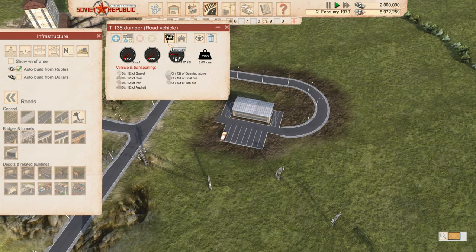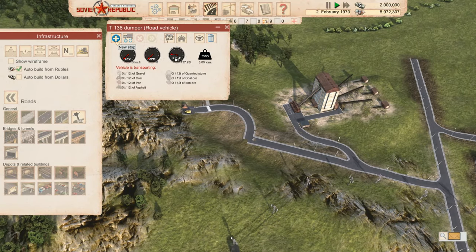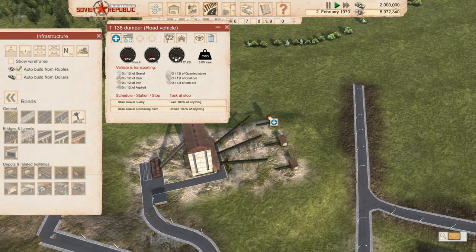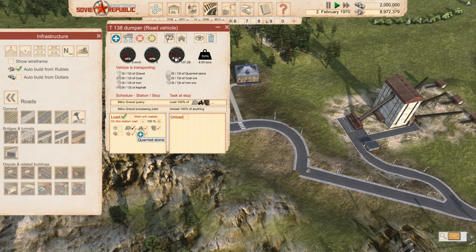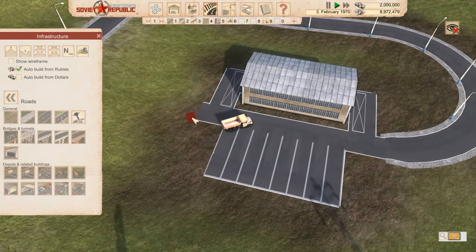Click on the truck and you get options to copy schedule, cancel, launch, change depot or workplace, or view it. We want to make this one go from the quarry to the processing plant. Select the quarry as the first stop — get quarried stone, fill to max. Then select the processing plant as the second stop and drop off all quarried stone. Once we've selected those stops, tell it to launch. Then we can follow it around and watch it work.